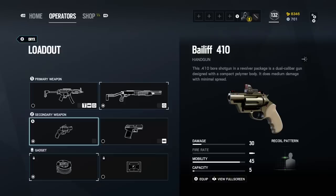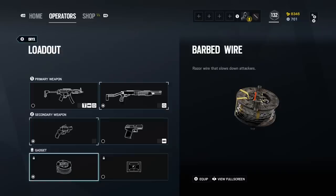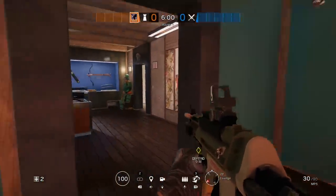Secondary weapons are a choice between the Bailiff 410 — Maestro and Alibi's pocket shotgun revolver at 30 damage and 5 rounds, plus very short range — or the USP-40 with much higher 48 damage and 12-round capacity at much longer range. Either way, definitely make sure you have a shotgun in either the SPAS-12 or as a secondary Bailiff so you can open the rotations as you find them. Secondary gadgets are going to be barbed wire or deployable camera.